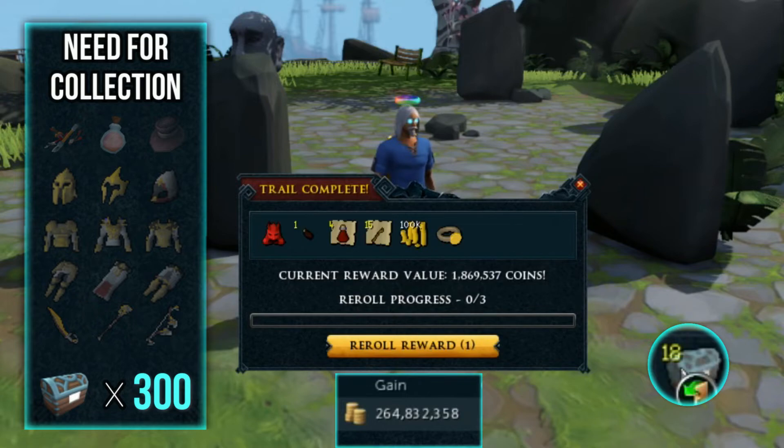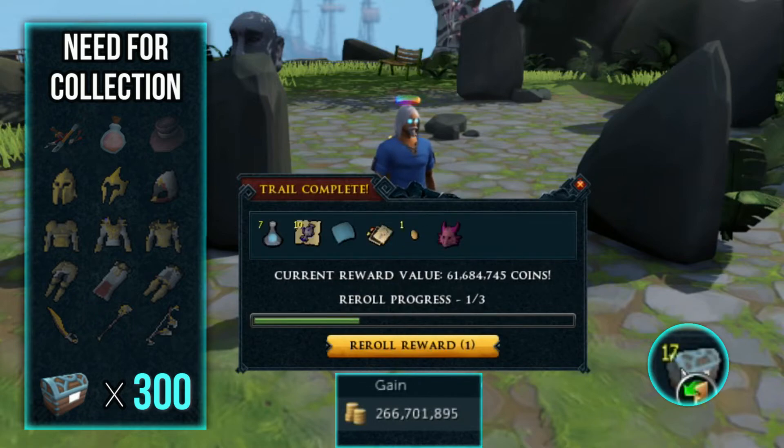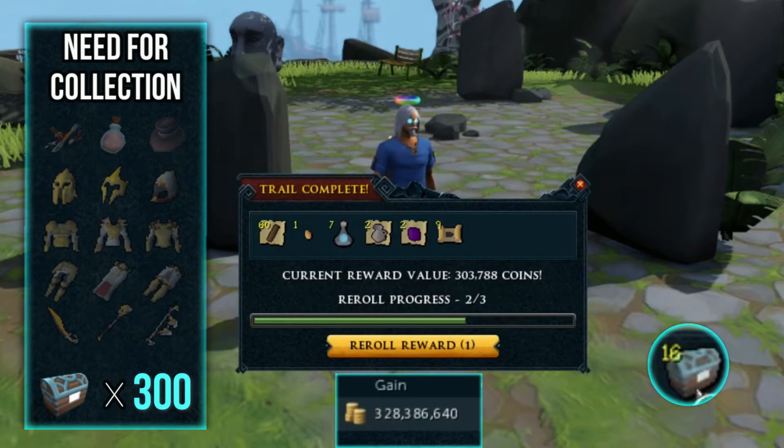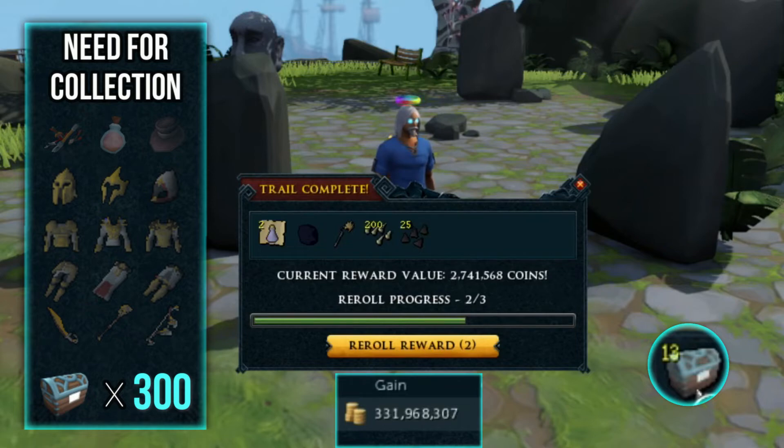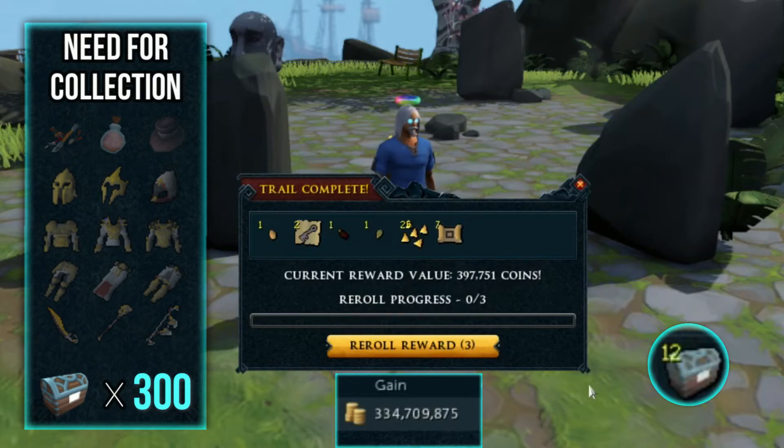Maybe we can pull a backstab cape here right at the end — I'll take another soul ornament kit though. That is four soul ornament kits — pretty much all of our money is just in soul ornament kits today. An onyx! That's pretty cool to see out of a clue — you don't see those very often.